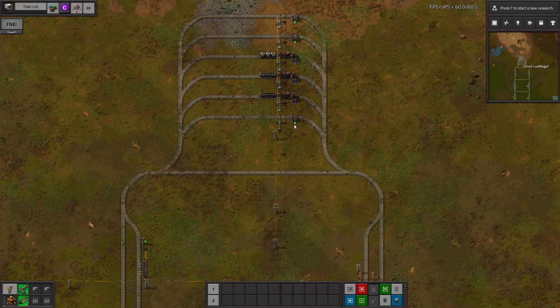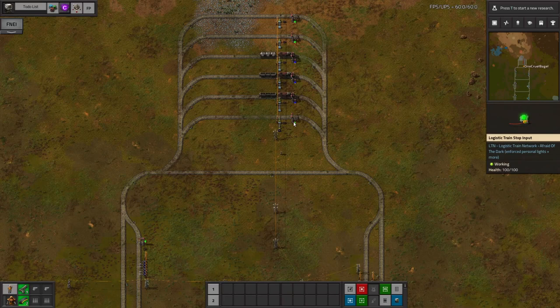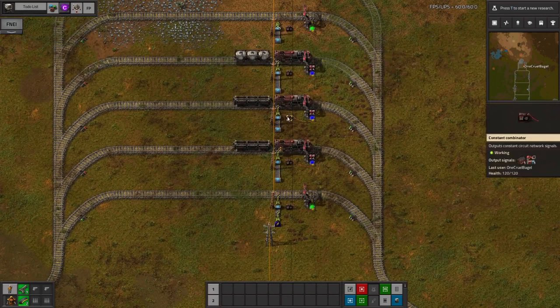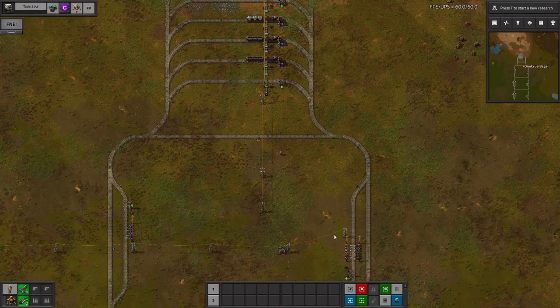Now, if for some reason you wanted to change the priorities around - perhaps because you didn't have enough fuel at another depot, or you knew a different depot was going to be closer to the drop-off point - you could go in and set the priorities. If I open up the combinator here, select depot priority, and give this one a score of 10, I'll fast-forward while we wait for the train to complete that job and come back into the depot.